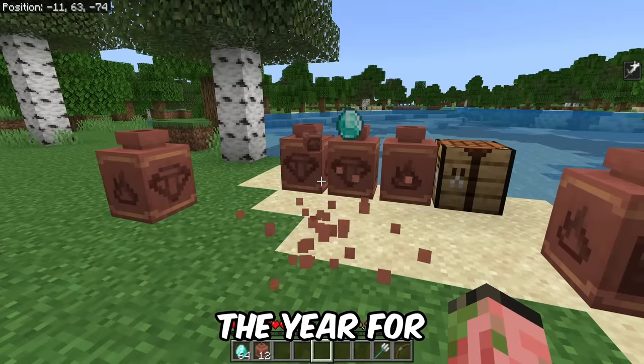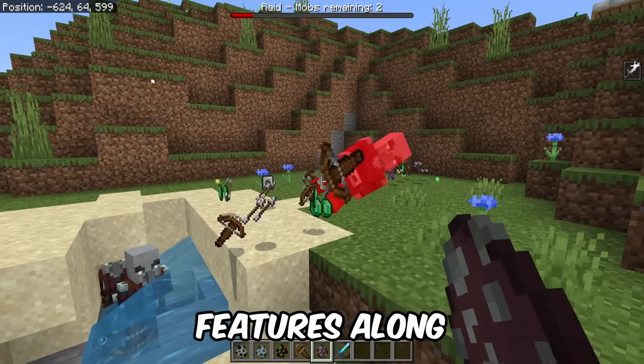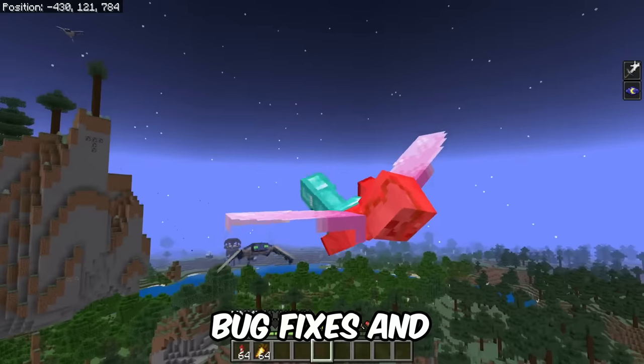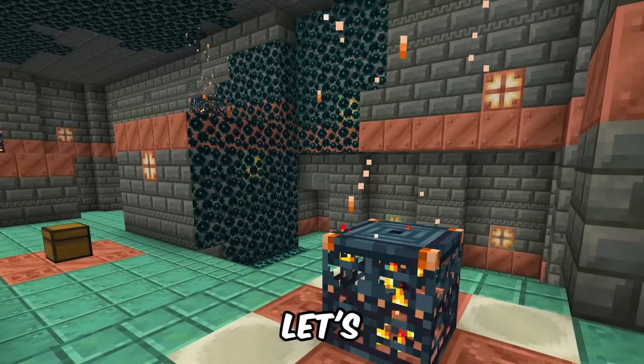Mojang has released the final update of the year for Minecraft Bedrock and Java Edition. It brings in a couple of new features, along with dozens of bug fixes and some experimental features as well. We've got a lot to talk about, so let's jump into it.